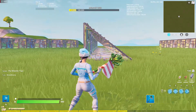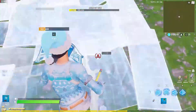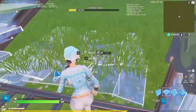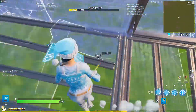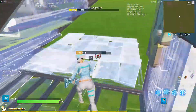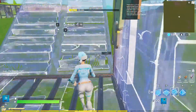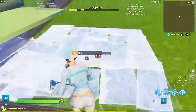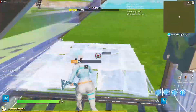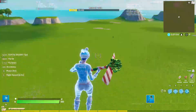Alright guys, the next easiest tunnel is the triangle tunnel — that's what I like to call it anyway. You guys literally just place this, then this, then a stair, and you can do this. It's more effective if you're looking up when you place your wall. So that is the triangle tunnel.